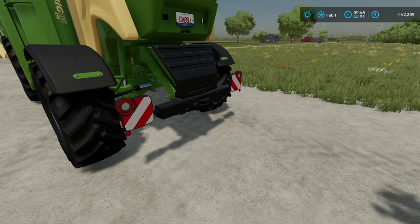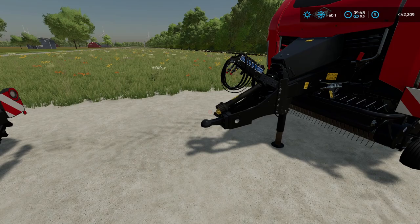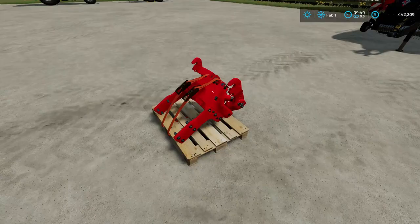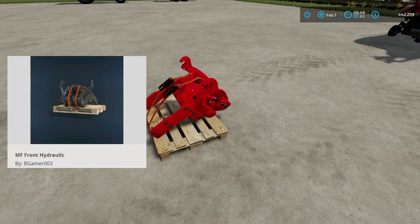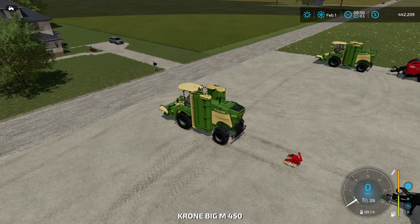We've got the Krone Big M450 right here, but it doesn't have anything on the back and we need a ball hitch and something with a PTO. Now we know that the PTO doesn't actually function in the game — it's just kind of there for looks. The first thing you're going to need is the MF Front Hydraulic by BGamer003. I went ahead and got this one with a hydraulic in it and a few hoses, and whenever you attach it to your vehicle, you need to make sure that this side over here is actually facing your vehicle.